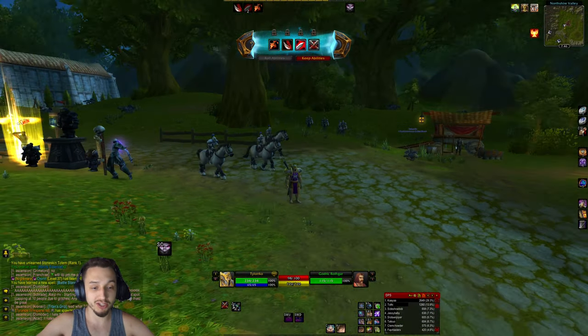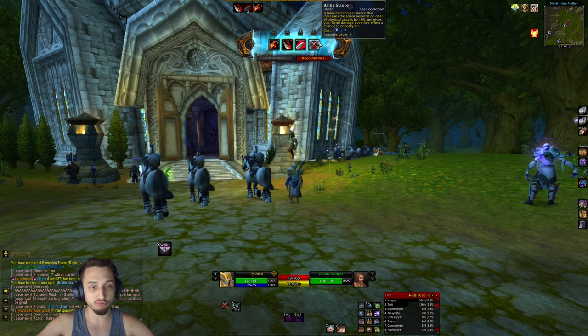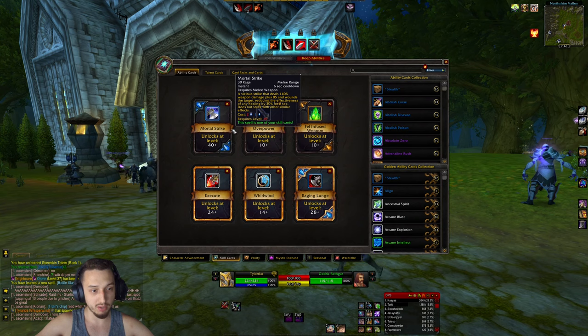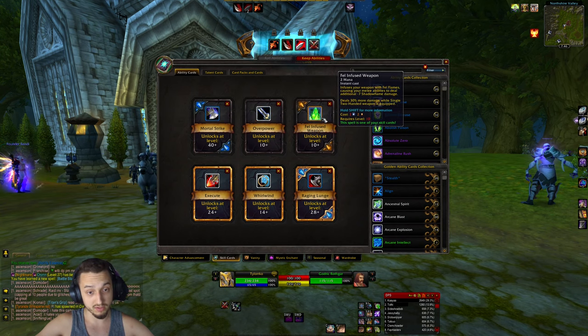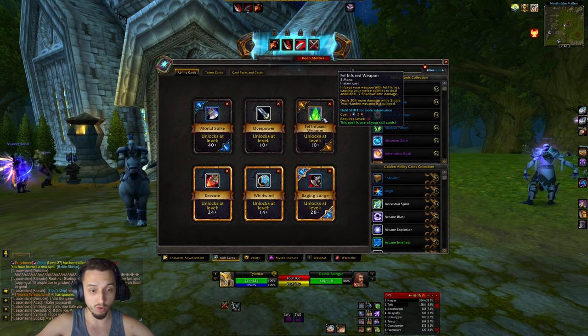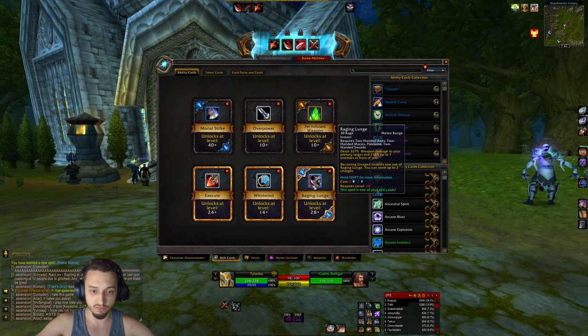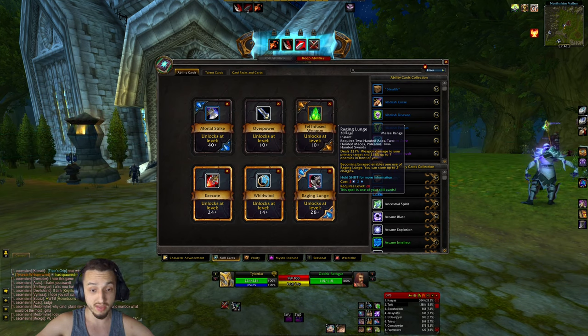Hey, what's up guys, welcome back to Project. We're playing a warrior type build, starting off with charge, rend, battle stance and blood rage. We're gonna go in here and check out the skill cards. We got mortal strike coming up at 40, overpower, fell infused weapon. This guy is awesome, especially going with a two-hander. Raging lunge is kind of gonna be the base premise of the whole build, dealing 327% of weapon damage to a primary target and 218% to up to seven targets in front of you.